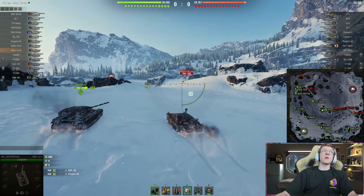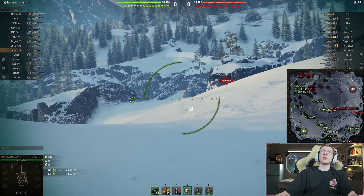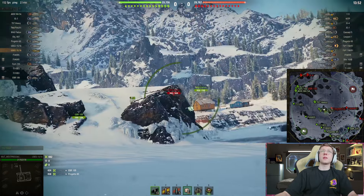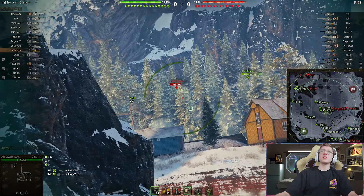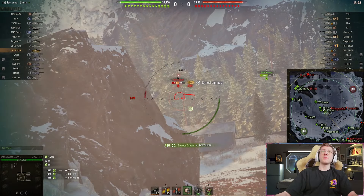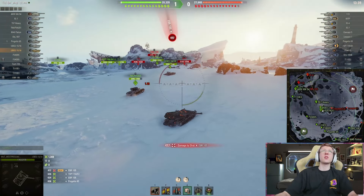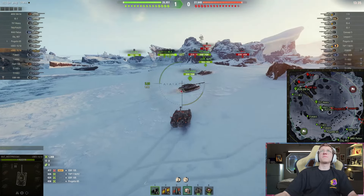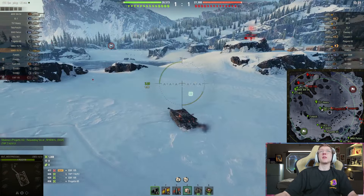That's pretty good. We have the Leopard 1 in the back - he does get a shell into my Chieftain though. If that Leopard pokes again, I do have a pretty good angle here. We also see the enemy TVP. It's always hard to tell exactly where the spots of cover are. If that TVP backs up, we can hit him. Annoyingly though, that EBR does get a shell into me. Yeah, that is really annoying - I would have assumed... but it's not that big a deal, just annoying.